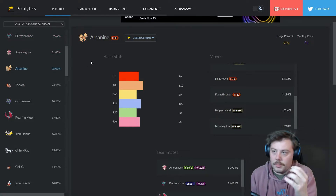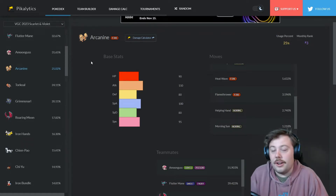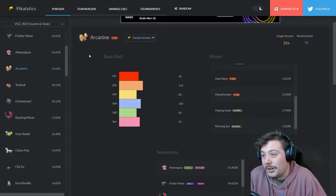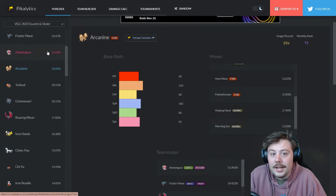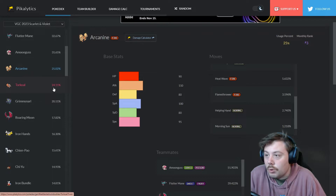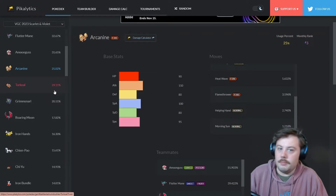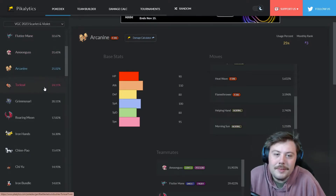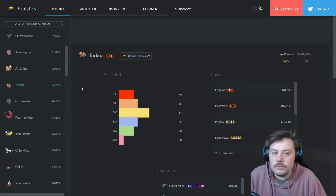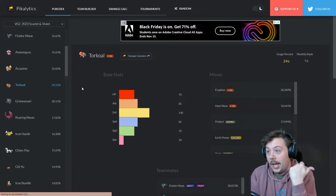Those three Pokémon — Flutter Mane, Amoonguss, and Arcanine — are the big three right now. Make sure you have good matchups against them and you're not crumbling when you face them. If you need a last slot, I'd bet one of them fits on your team.